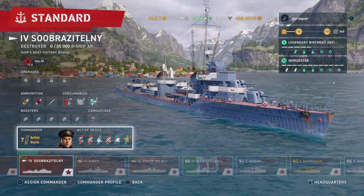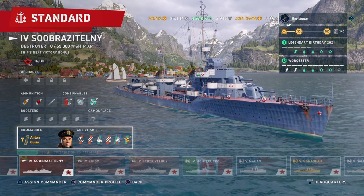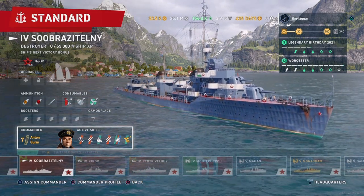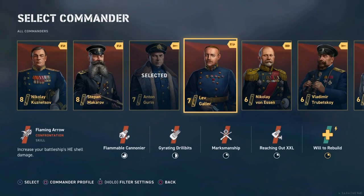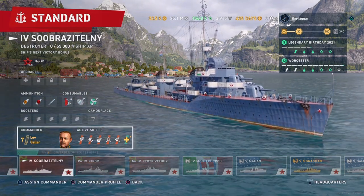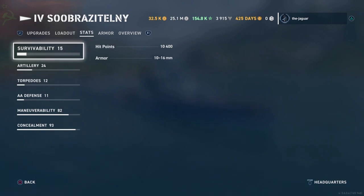You can see the commander is Antron Gurren, but I thought I would take a look at the stats of the ship before I do any of the setups. So I wanted to change the commander to a battleship commander so none of the attributes of the commander would affect the ship's stats. Let's see what the ship's stats look like before any upgrades.